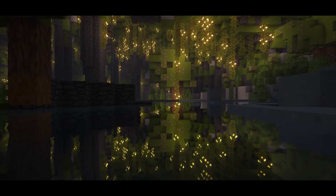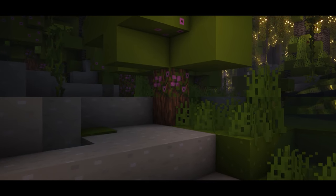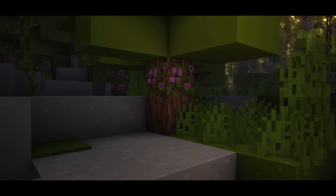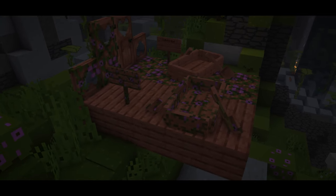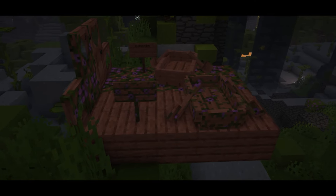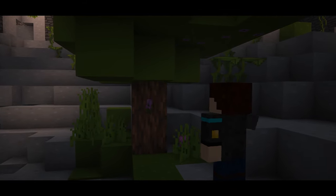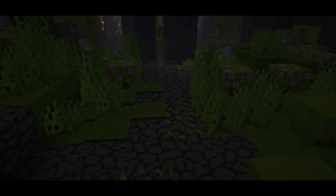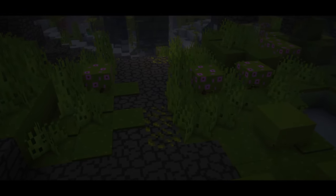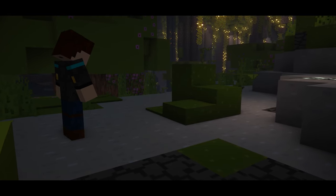The final biome we have is the lush caves. Inside these caves you'll notice the trees no longer have oak logs but instead have azalea and flowering azalea logs. These new logs can be crafted into planks to make different building blocks that look absolutely amazing. The flowering azalea logs, leaves, and bushes can now be sheared to obtain a new azalea flower used for decoration. The ground of these lush caves are now coated in surface moss that can be stacked up multiple times, increasing the amount of moss with each layer.